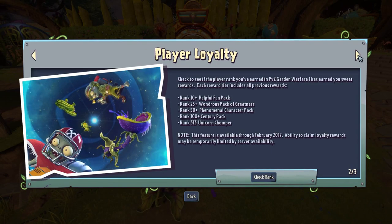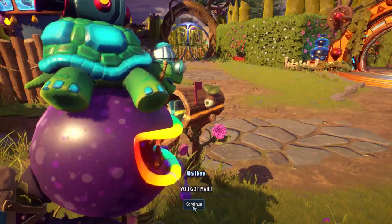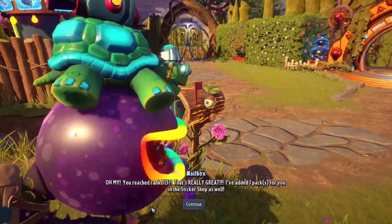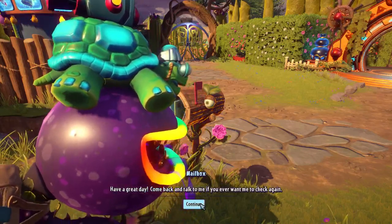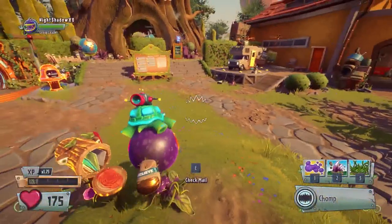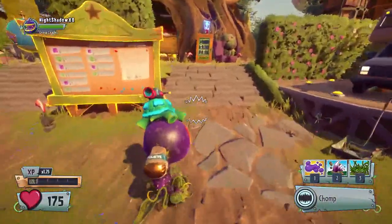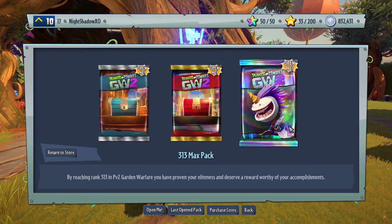We're going to do the foil player loyalty reward — 313 unicorn chomper. Check rank, checking the mail... You got mail! Oh my, you've reached rank 313, that's really great. You've been added one pack in the sticker shop as well. Have a great day and come back and talk to me whenever you want me to check again. Okay, we just received the 313 unicorn chomper reward! Look at that — 313 max pack right here. That's amazing, guys, absolutely amazing.